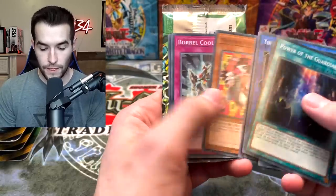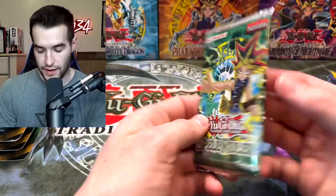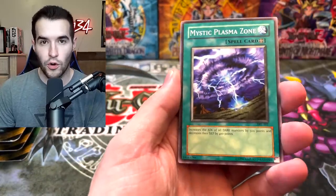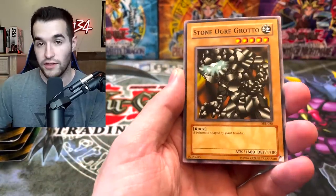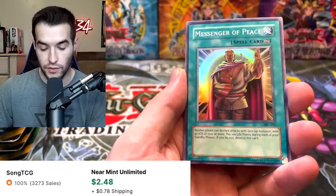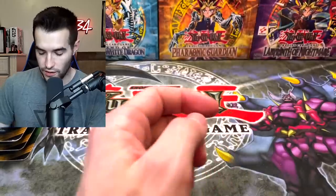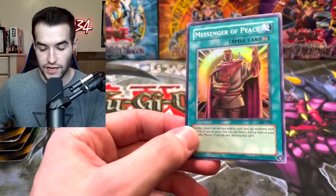Ten Dangles and Elders. By the way, tomorrow we will be opening Eldorado Maximum Gold from the local store, and this weekend we should have a live stream with a bunch of it. Messenger of Peace — nice! We got a Super Rare Horn of the Unicorn! Nice, nice — I finally got a Super Rare on my side.